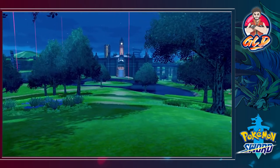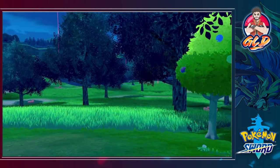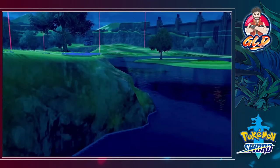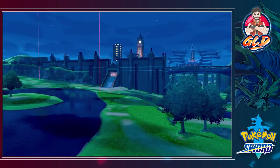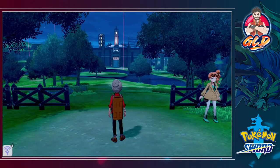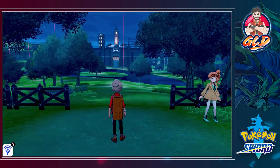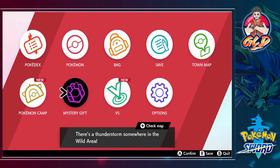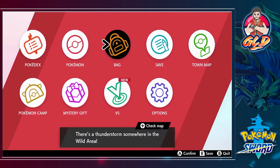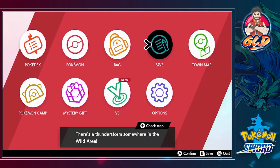This right here is awesome — I cannot wait! Let's take a look at a little something: there's the Pokemon camp bag and town map in the menu.